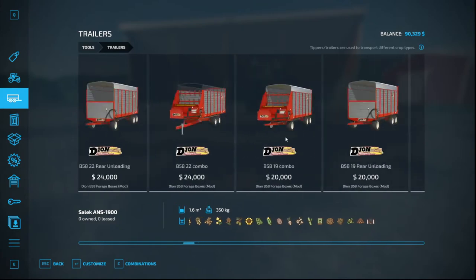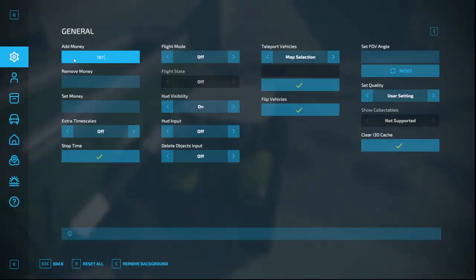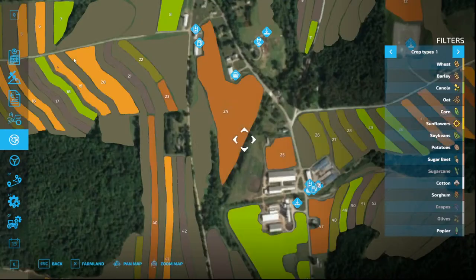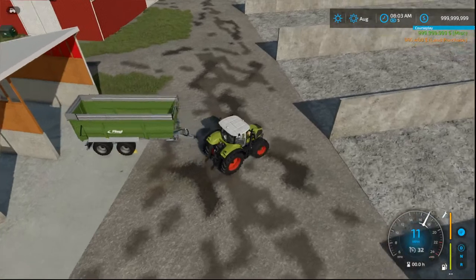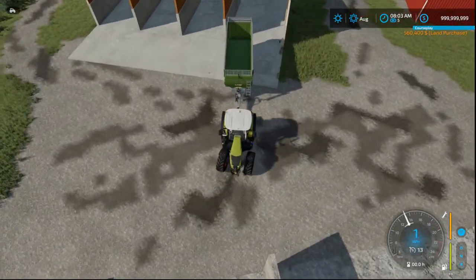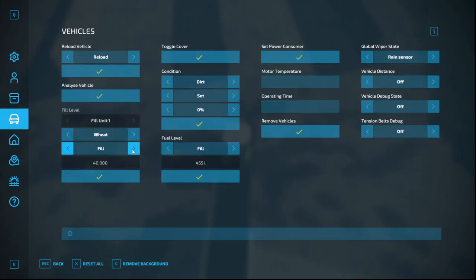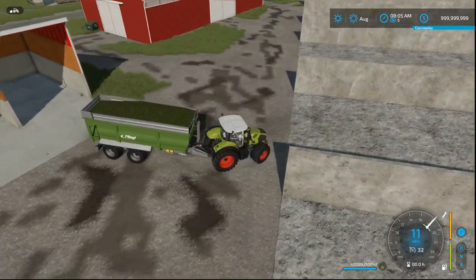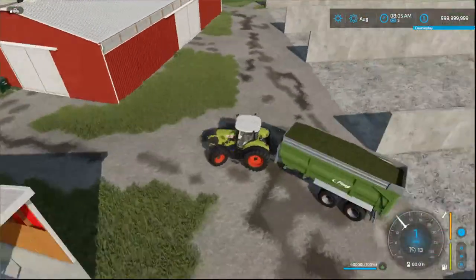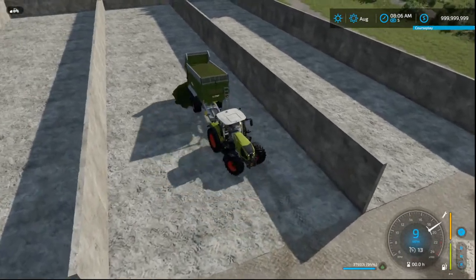We'll grab something — I don't know, that'll work. Add a bunch of money. Okay, revive — hopefully this is back to work. We'll fill it with grass. What does it have? Orange chaff — that should help. Fill it with grass. And do we work? No, we don't. What has happened?